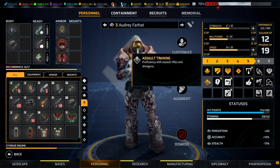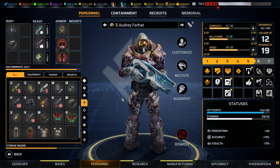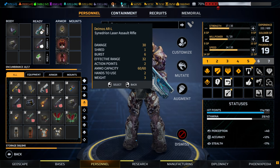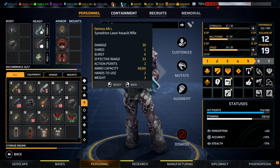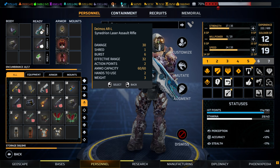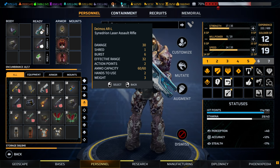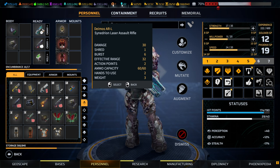The Assault class is proficient with assault rifles and shotguns. Assault rifles are generally medium-range, medium-damage, multi-shot weapons. My personal favorite is the Demos ARL, the Synedrion version. It packs high damage, has by far the highest precision in the category, and is usable at medium to long range. Typically an Assault already has a shotgun for shorter range, so the rifle needs to bridge that gap.